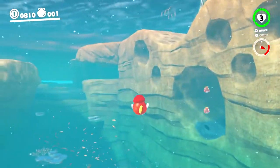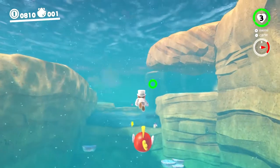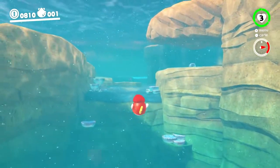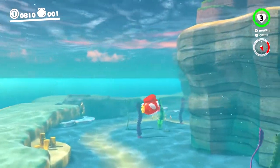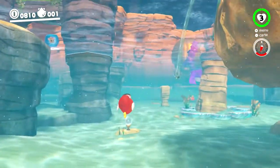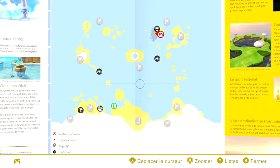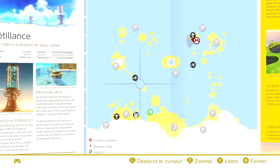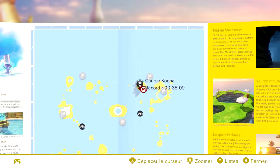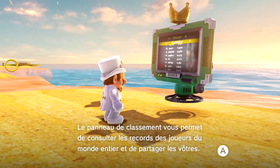Heureusement qu'on peut nager avec le poisson. On peut aussi faire du Beach Volley — plusieurs petits mini-jeux. Par contre, il y a la course avec le Koopa. On a toujours les courses avec les Koopas comme dans les anciens Mario. Dans Mario 64 il y avait ça. Dans Sunshine aussi, sauf que c'était pas avec un Koopa — avec un personnage assez bizarre violet.